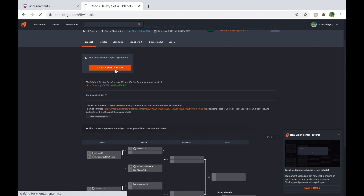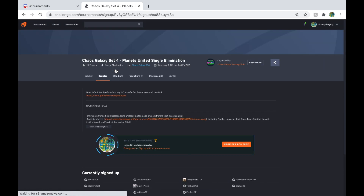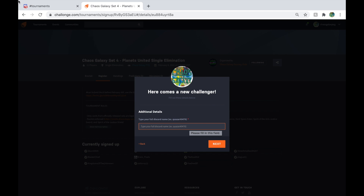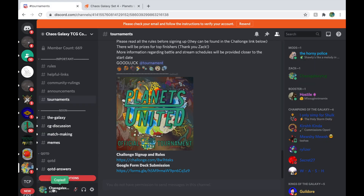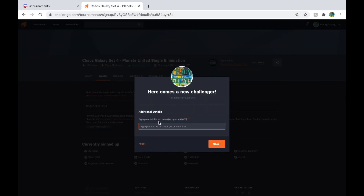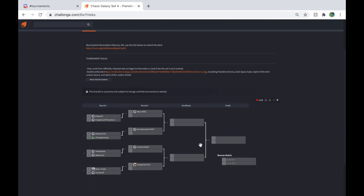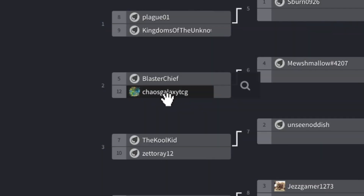It's really simple — go to registration, I'm going to register here for free. Obviously I'm logged in but you can create an account really quickly for free as well. You just type in your Discord name, copy it from Discord, paste it in there and we're signed up. I'll go back to the bracket now and look, I'm there against Blaster Chief in the round.